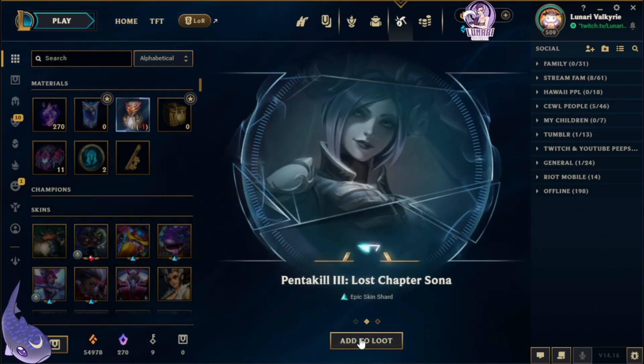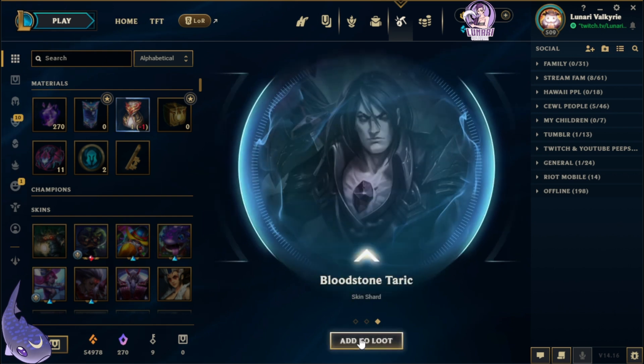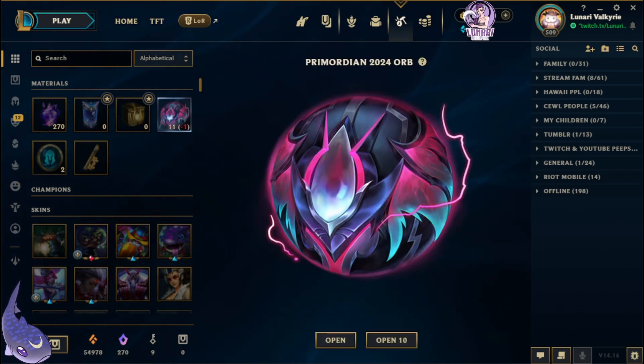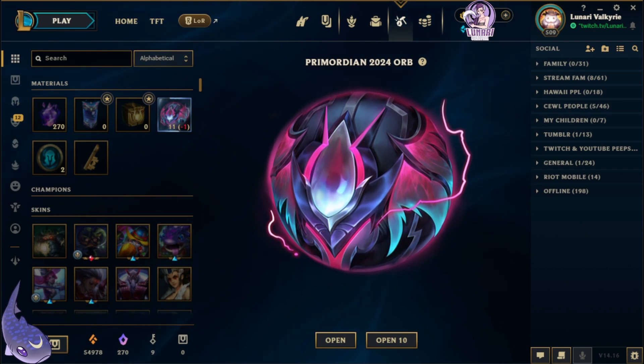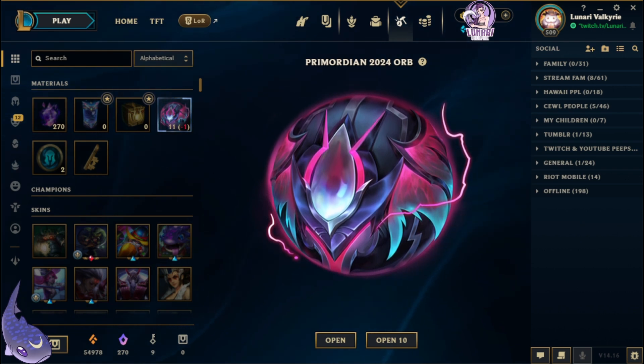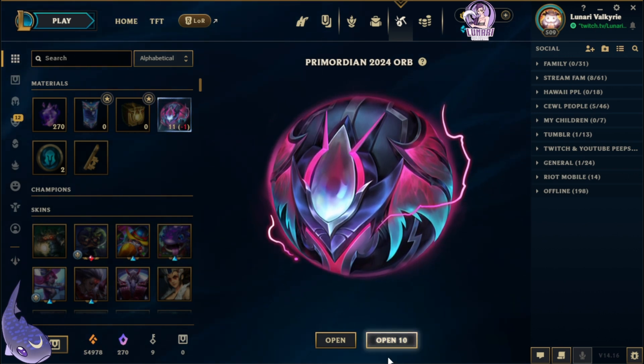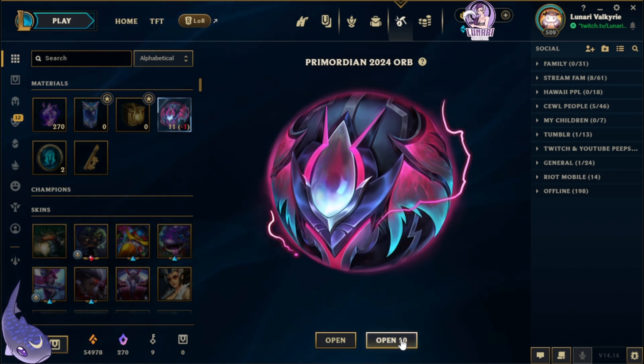Let me know in the comments below which orb designs you liked best — the Primordian or the Anima Squad orbs. I'll also probably put up a poll later, so keep an eye out for that.